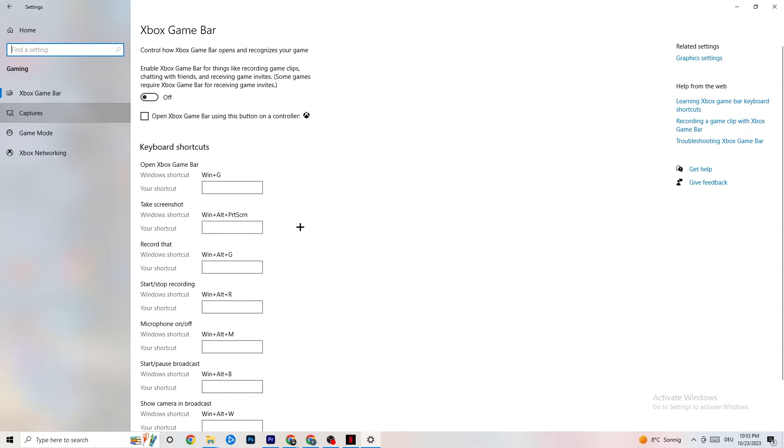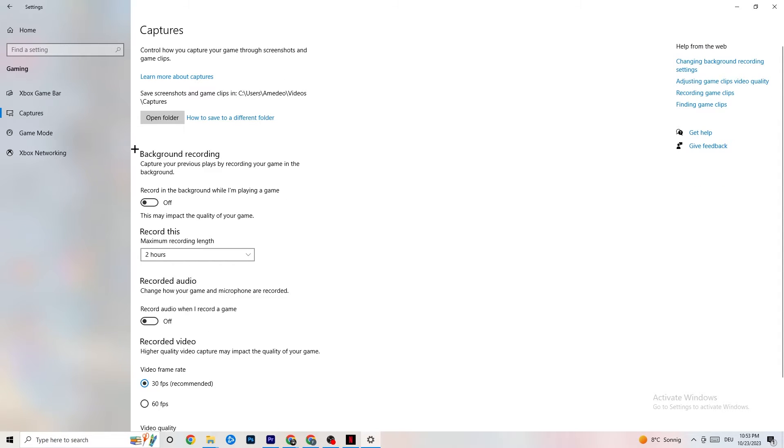Click onto Captures. Under Background Recording, make sure 'Record in the background while I'm playing a game' is turned off. Recording in the background kills performance, especially on low-end PCs. Same goes for audio recording — turn that off too. If you want to record, use OBS or another dedicated application rather than Windows' built-in recorder.